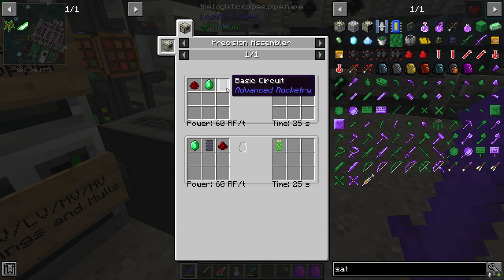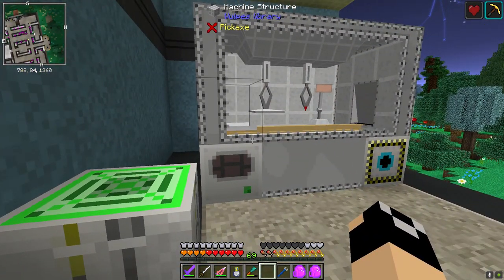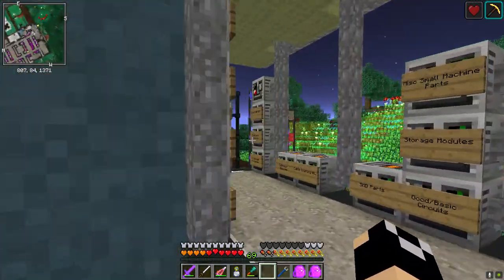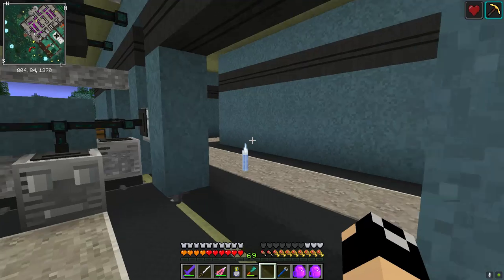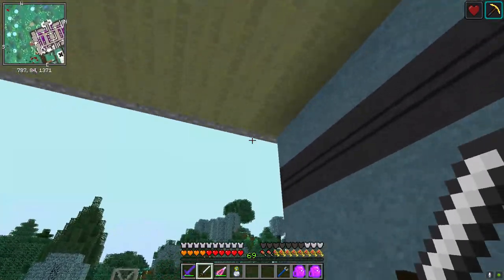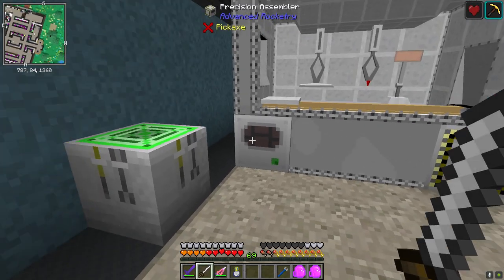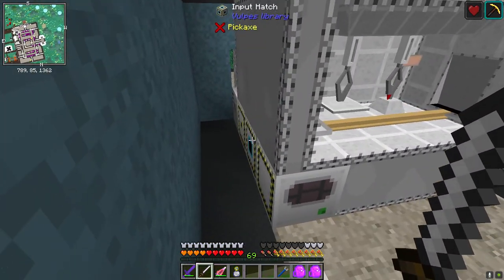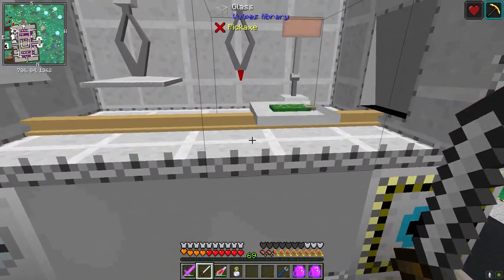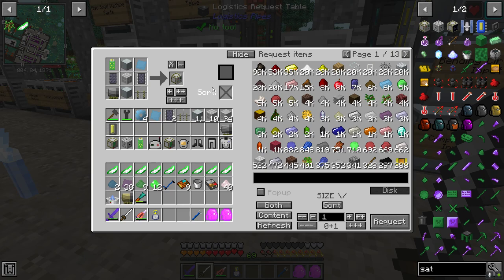The data storage unit is just a basic circuit, emerald, and redstone. This machine feeds off RF. I'll run a cable from this side around through an HV CEU to power it. I went ahead and ran that signal cable down. Our input hatch — let's add those things, turn it on, and it's going to craft the data storage unit. There's our data storage unit.